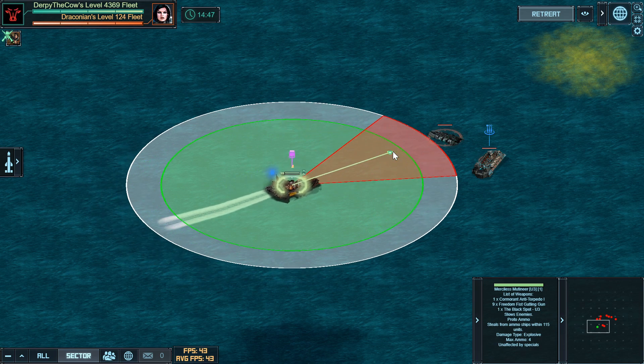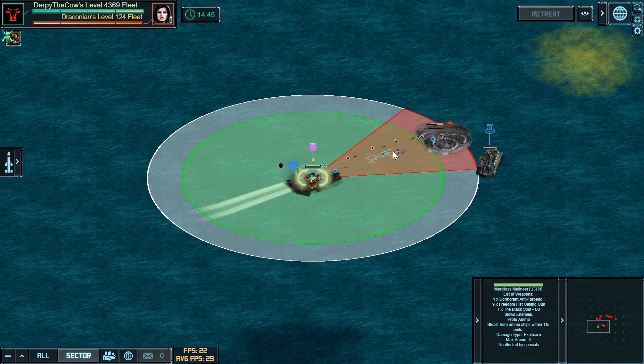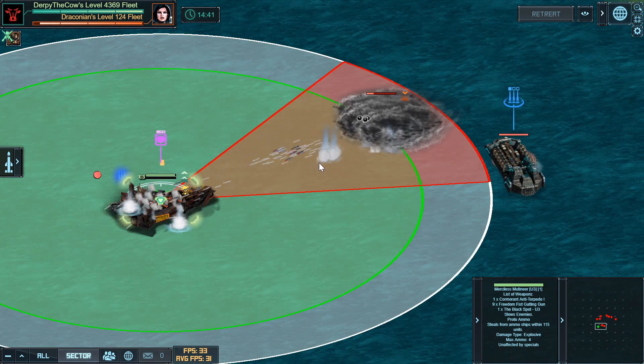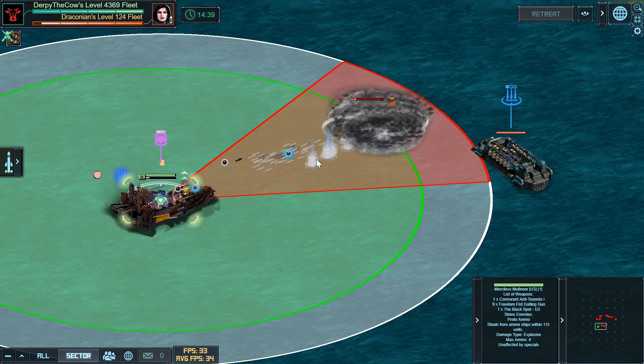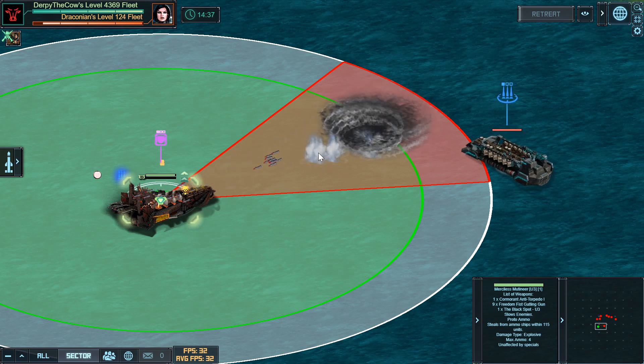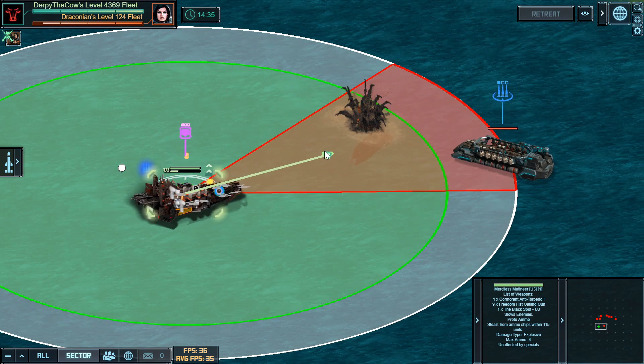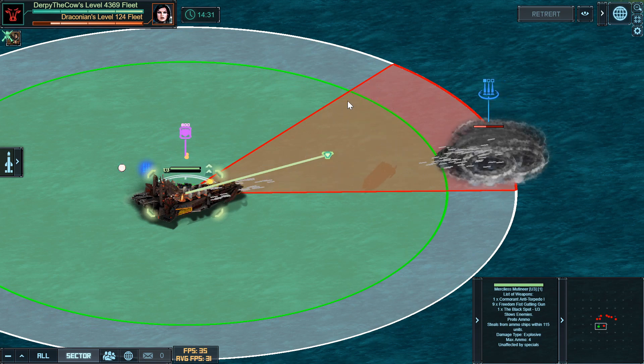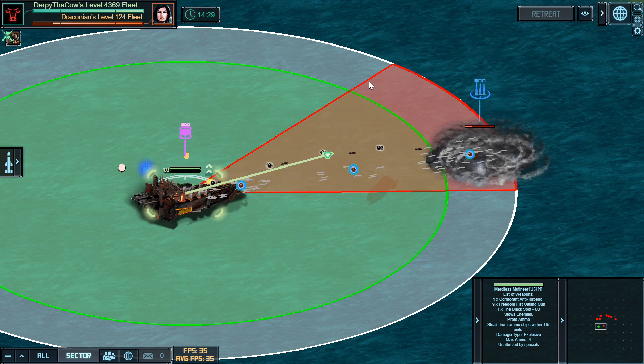Starting out here, you just charge the first Juggernaut X and stop as soon as you're in range. Let me zoom in so you have a better view. You shouldn't really get hit by any of the drones from this first one because of the exact angle. If your damage is lower than mine, however, you might have to pivot around a little bit so the fleet isn't charging directly at you, so you don't get hit by any of the drones that spawn.